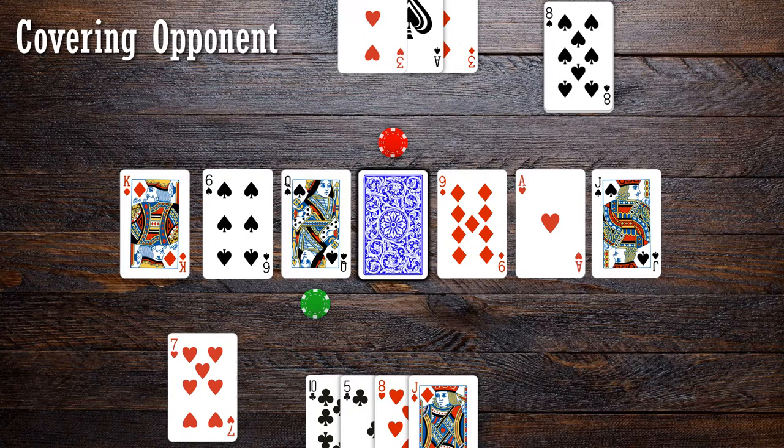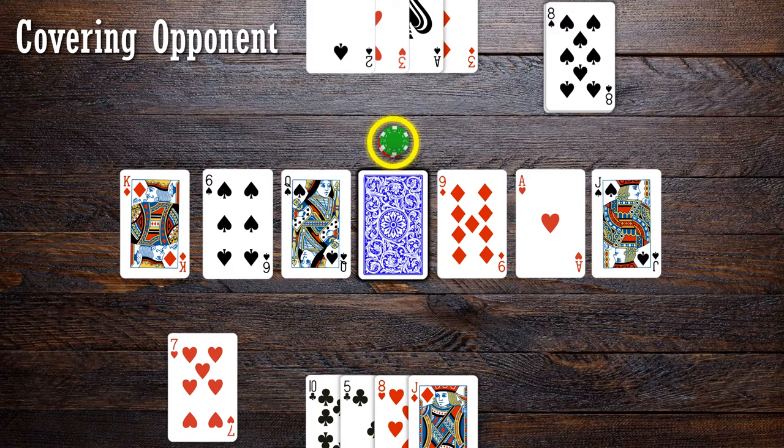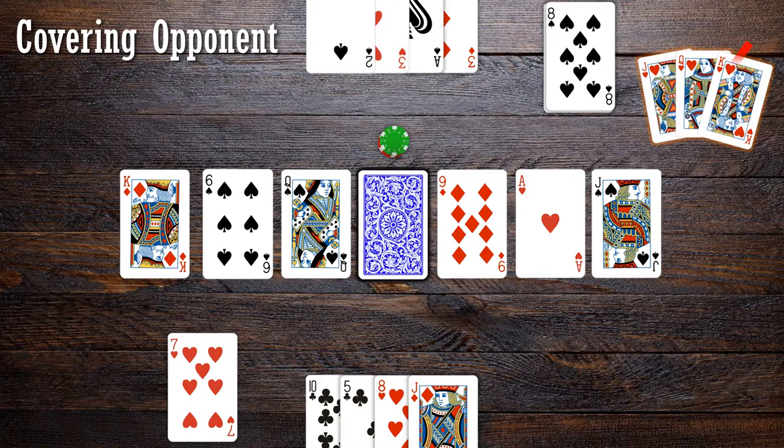Player 1 discards the 8 of spades and moves counterclockwise to land on Player 2's marker. If a player lands on the same position as their opponent, that opponent has to skip their turn and the player is allowed another turn. This is called covering your opponent. Remember, this can only happen if a number card is played — it is not legal to use a royal card to move on to another player's marker.